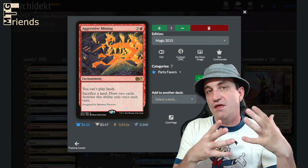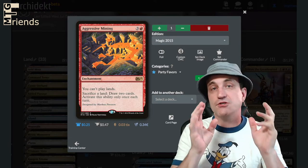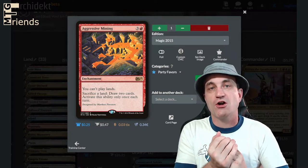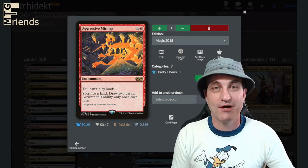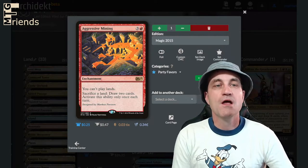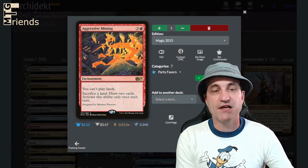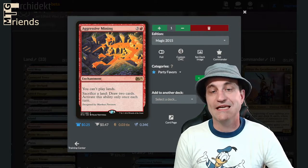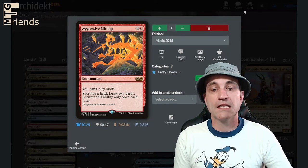Party Favors. With our commander, whether he's on the battlefield or not, we have synergies and mechanics that are going to allow us to take garbage cards and give them to our opponents. First up: Aggressive Mining for four — you can't play lands. Sacrifice a land, draw two cards — activate this ability only once each turn. This is just a terrible card that we would love to give away.